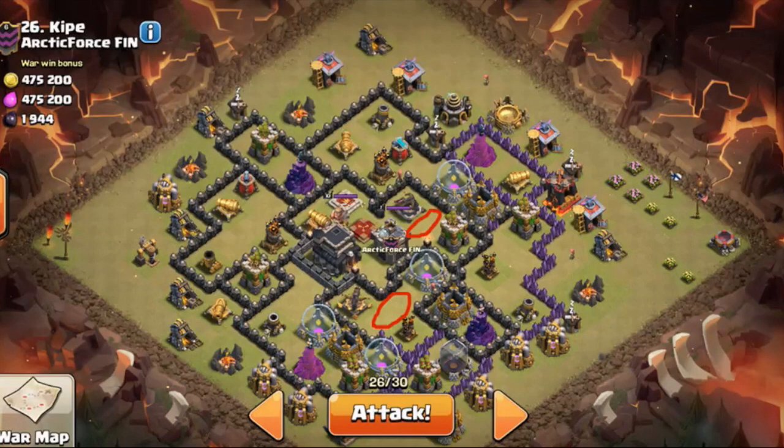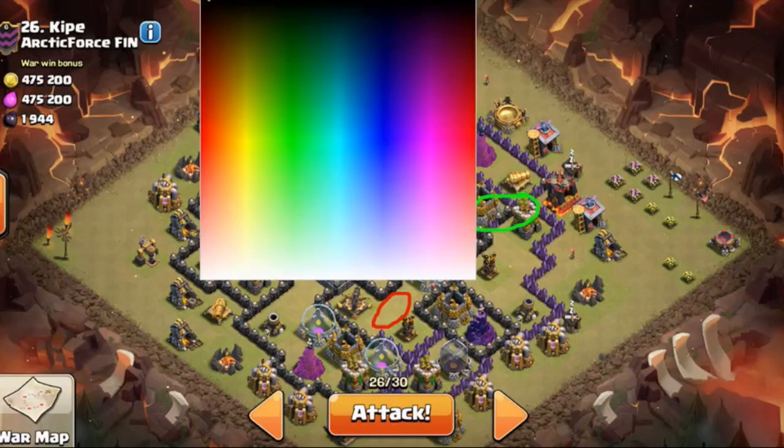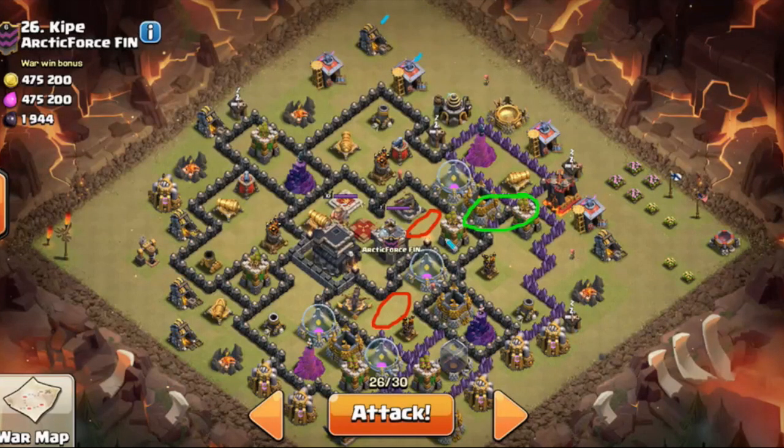First, before I do anything, I'm going to break the funnel with two minions down here. Up on the top left I'm going to break in eventually with my jump spell - that jump spell should connect me all the way there. With the witches and golems I should be able to trigger a giant bomb. I'll send my other two minions out of range of that wizard tower.